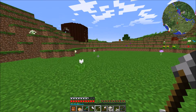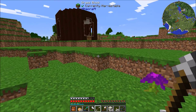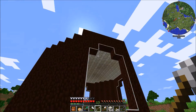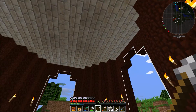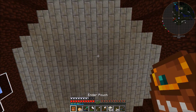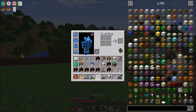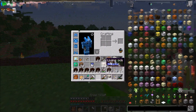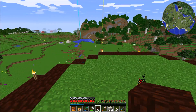Hey guys, Stealth Jacob here and welcome back to the Direwolf20 1.10 mod pack. Today we're going to do some more work on our Botania house. So far we're doing pretty well — we got a grass block there. We're just going to try and build the outside of it for this episode. We have most of the materials we're going to need, and starting from this layer we need to build this thing 10 blocks tall.